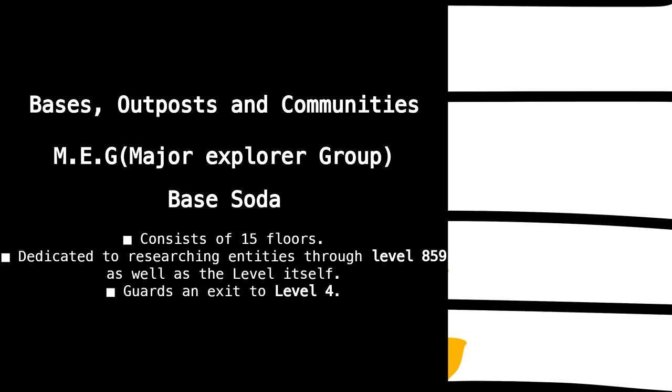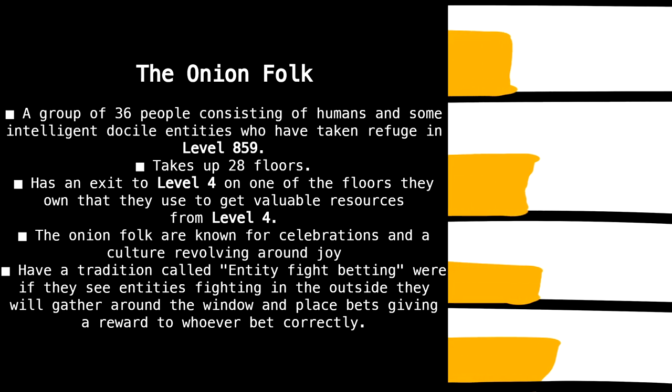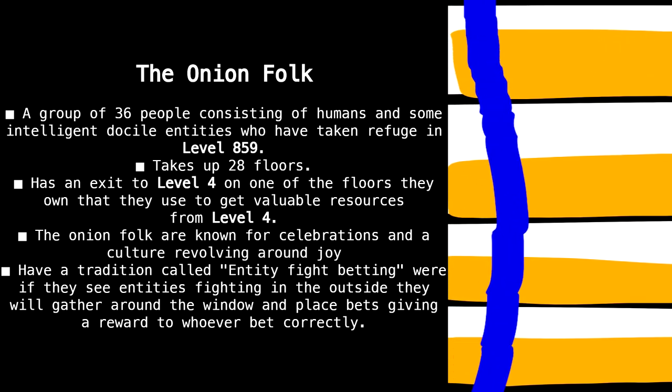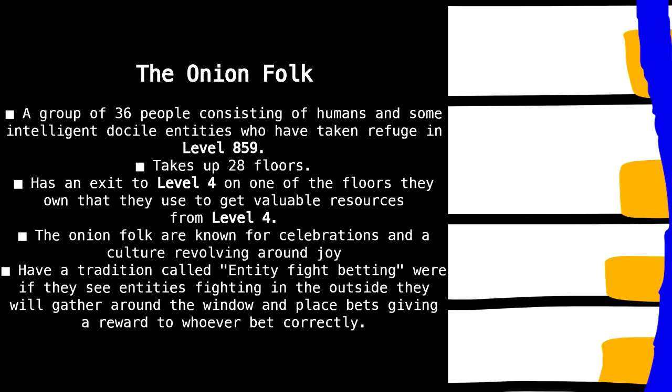The MEG base has guards and an exit to level 4. The Onion Folk is a group of 36 people consisting of humans and some intelligent, docile entities who have taken refuge in level 859. They take up 28 floors and have an exit to level 4 on one of the floors they own, which they use to get valuable resources from level 4.